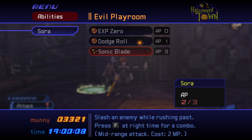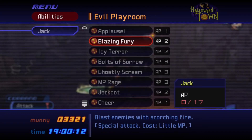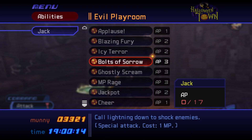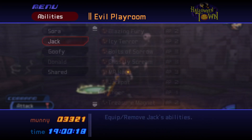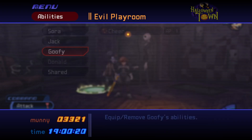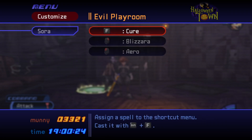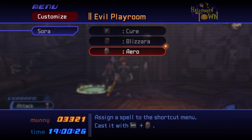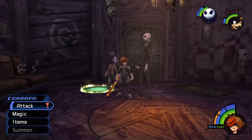Moving on to abilities, we'll have Experience Zero and Dodge Roll on Sora. Jack will have all of his base abilities equipped — no need to change them at all, they're good as they are. Goofy will have Cheer, and we'll also have High Jump in our shared abilities. As far as Customize goes, just make sure you have Cure — you really won't need to use Blizzard or your arrow.